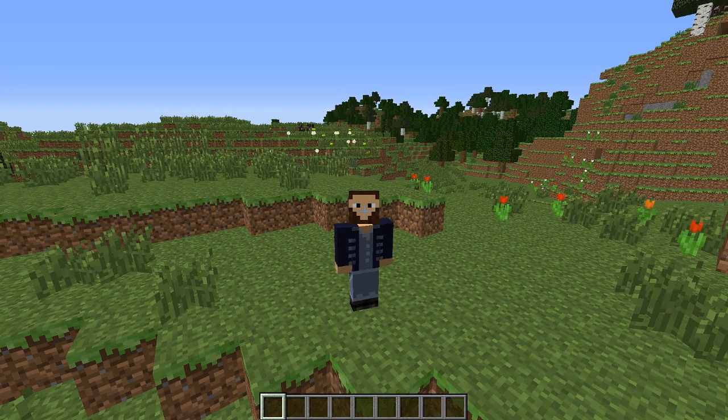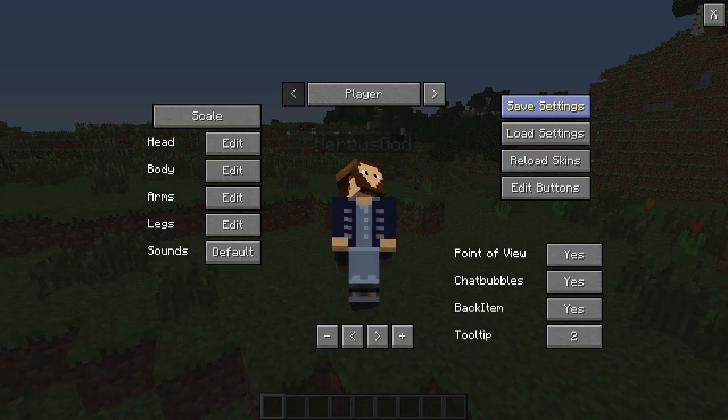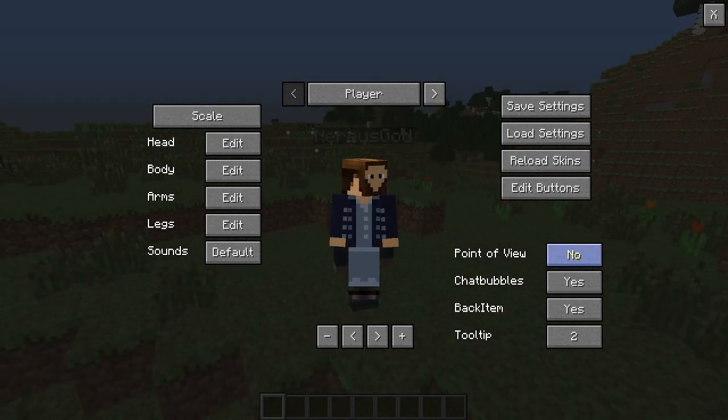So the mod - this is where it gets really interesting guys. If you press F6, you can go into this whole menu thing. It shows your character there and everything - your head, your body, your arms, your legs. I haven't even messed with the mod yet, so this is new to me. I just kind of know what it's about. There's point of view, chat bubbles, back item - oh, that must mean if you put your item on your back.